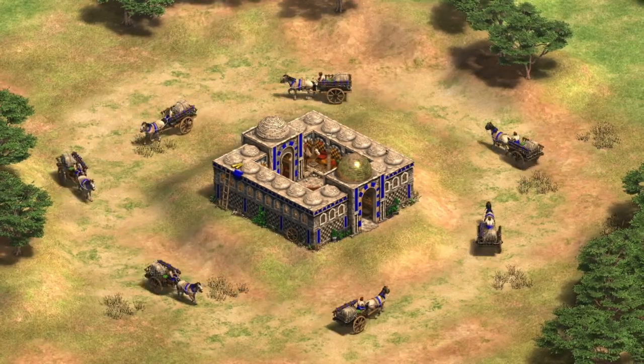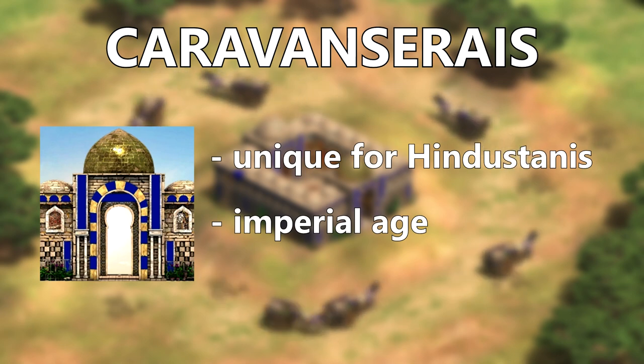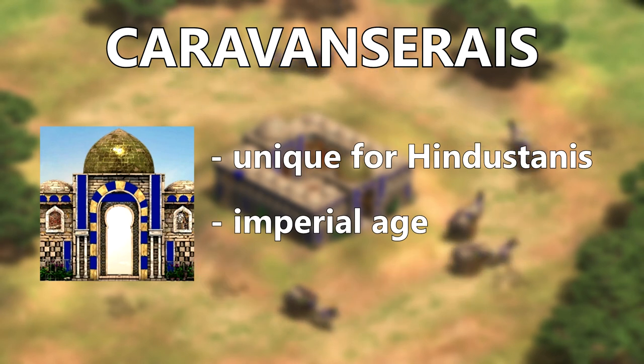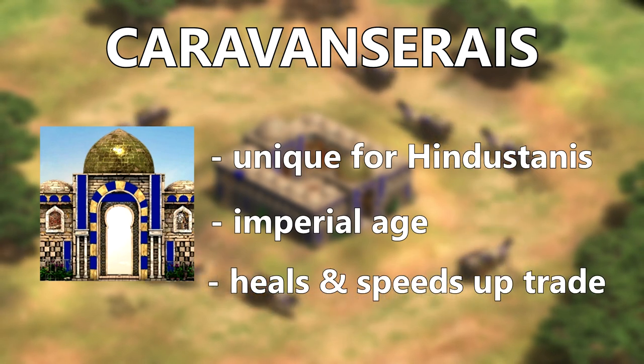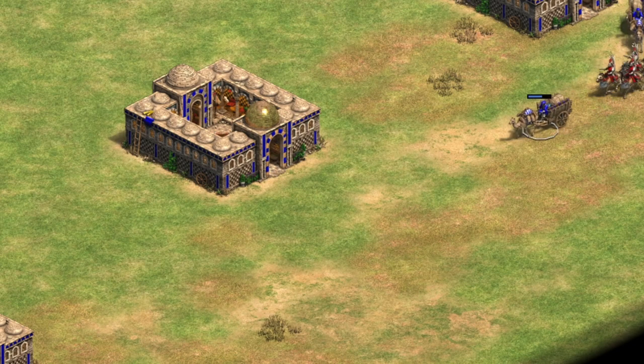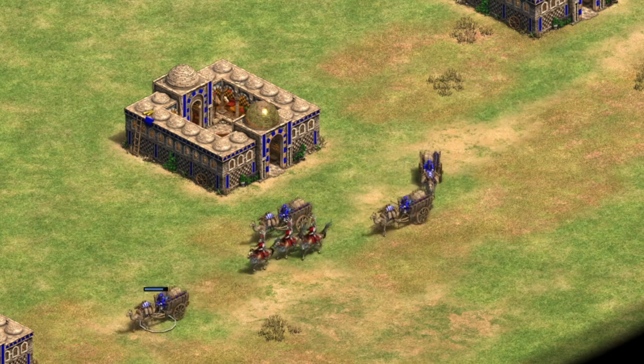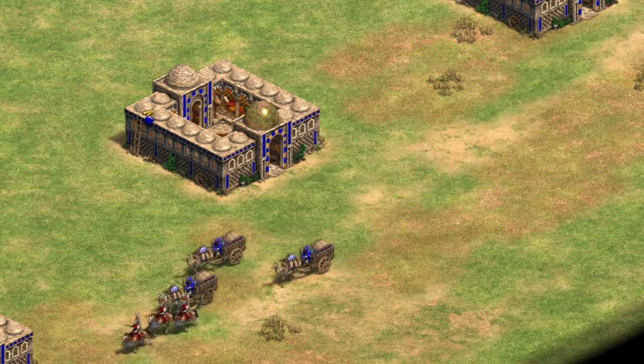The Caravansarai is a unique economy building of the Hindustanis, accessible starting Imperial Age. It is a complementary building to the trade carts, healing them and giving them a speed boost in a tentile radius around it. The healing and speed bonus complement themselves so nicely that any attacking melee units will actually struggle to kill any of your trade carts, as they just can't catch up.